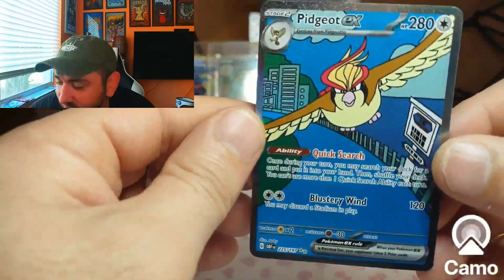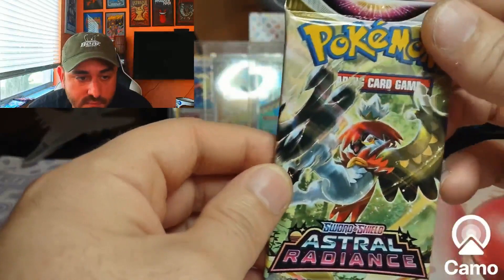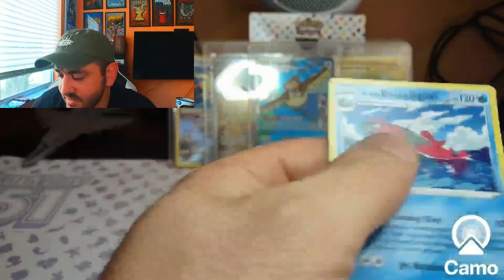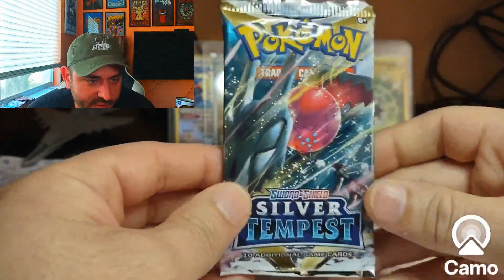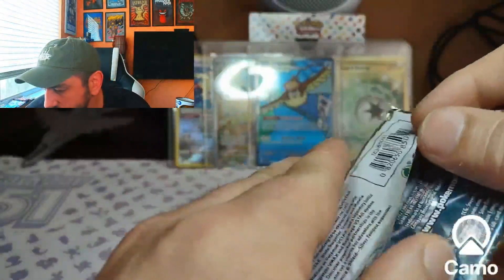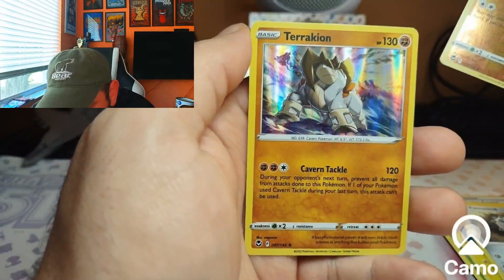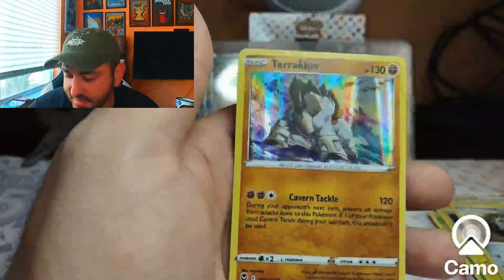All right, that was the first pack and I still got one more Obsidian Flames pack and Astral Radiance. My theory stands correct with that as well. Silver Tempest, Silver Tempest, always pulling through for me — come on, Silver Tempest! Darn. That's actually a cool holo, but for Silver Tempest to let me down today...